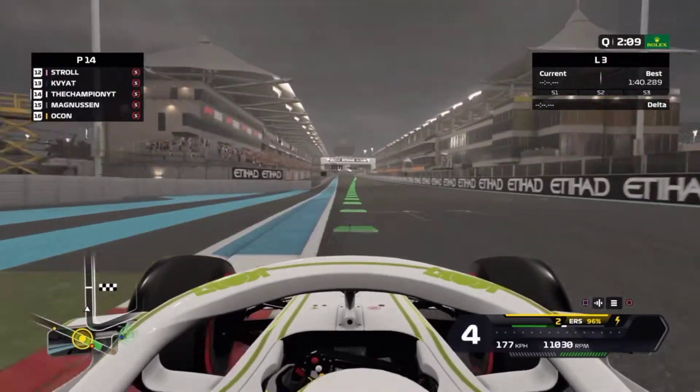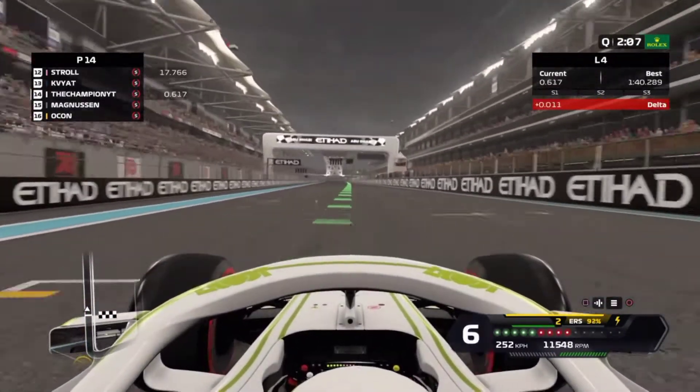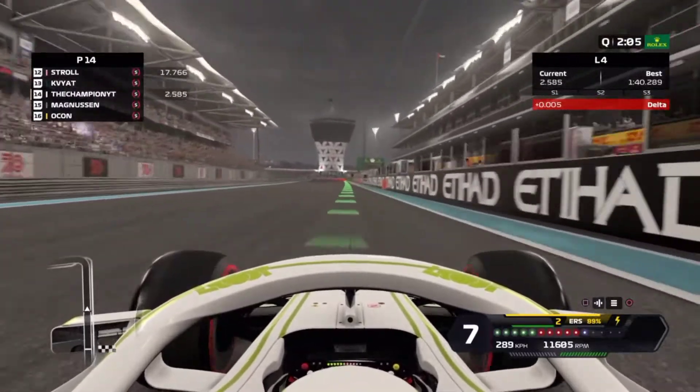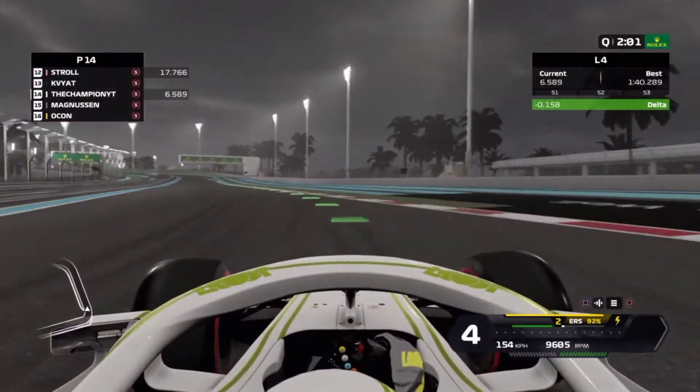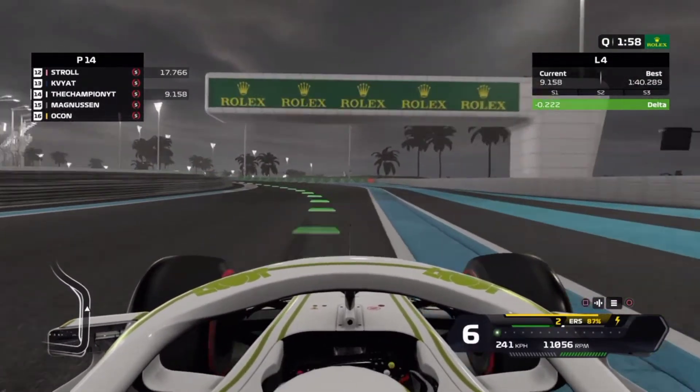Be very gentle with the brakes here. Don't be too slow and don't be too fast because you'll go wide and your time will be invalidated. Keep the car straight through here and brake slightly after the 100-meter board. Bring the car to touch the curb — don't go over it. Carry enough speed but do not go too wide.